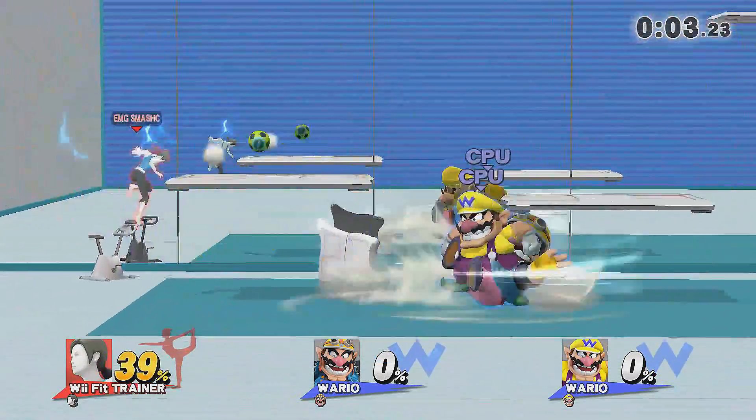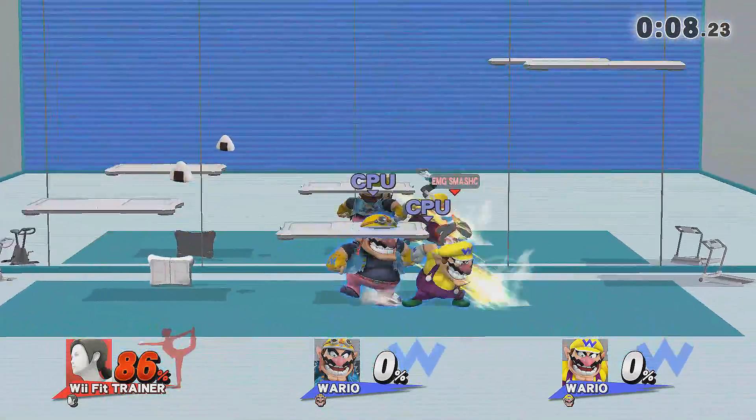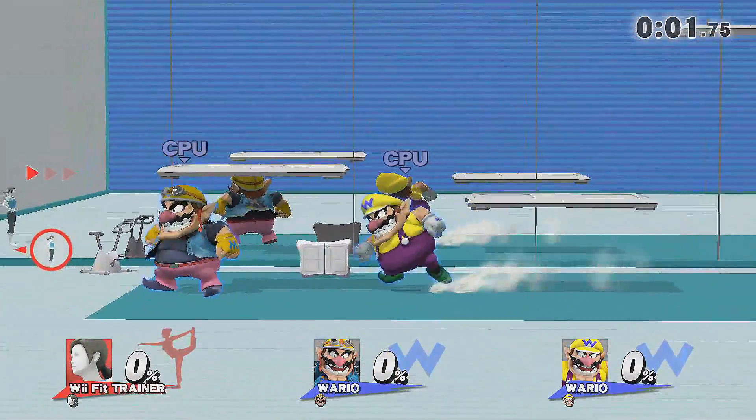What you don't want to be doing is going head-to-head, toe-to-toe with these Warios and getting all up in their face, because they are Giants — they do have increased damage, increased knockback, and they will kill you off the top and the side with no problem.